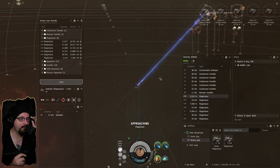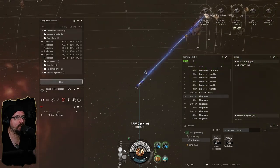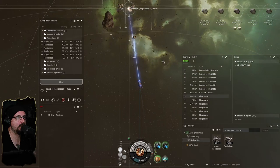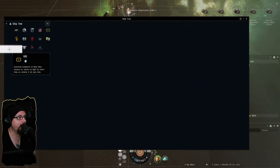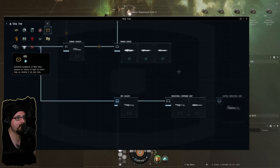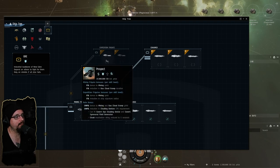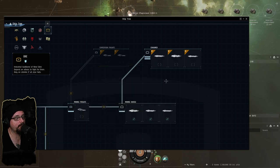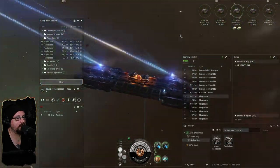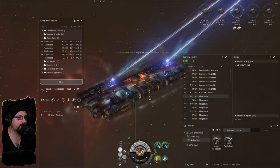In the next episode, before we head out doing whatever we're going to do, I'll give you guys an update on the BPOs I've got in the cooker. I'm going to try to get that stuff researching today. I'm thinking we'll start off slow — build ventures, procurers, covetors, retrievers, and then some basic tech one mods. We could potentially look at doing research or invention for tech 2 stuff, but that would require running exploration sites and getting data cores, which might be more of a logistical nightmare than it's worth right now.